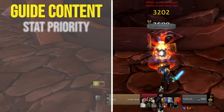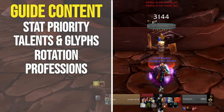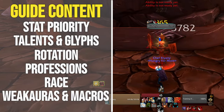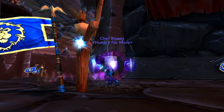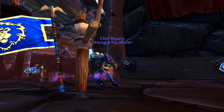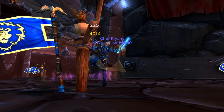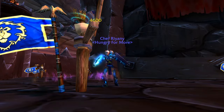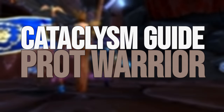In this video, we'll be going over your stat priority, talents and glyphs, rotation, professions, race, WeakAuras and macros, and some other aspects of the class to keep in mind. This guide is made assuming you have a base level understanding of the class, and will gloss over the most basic information to focus on how to optimize your gameplay. And with that, here is your Cataclysm Guide to the Protection Warrior.